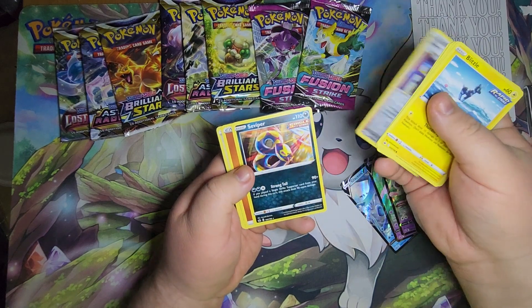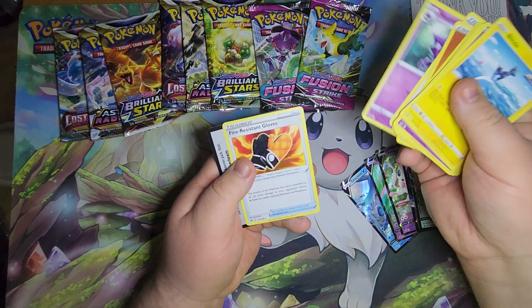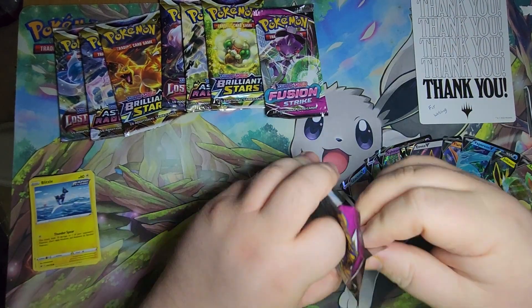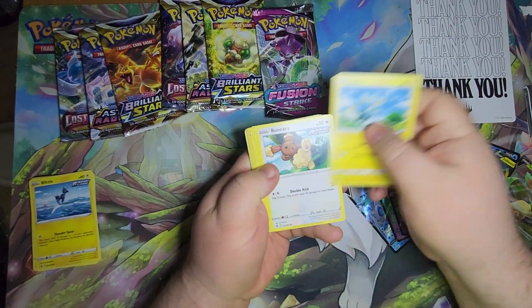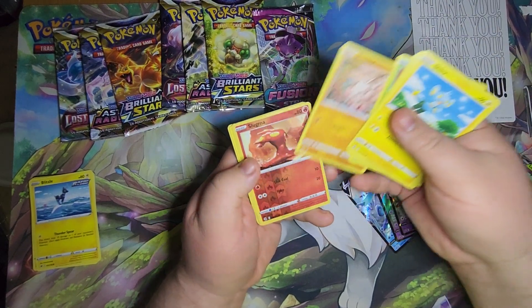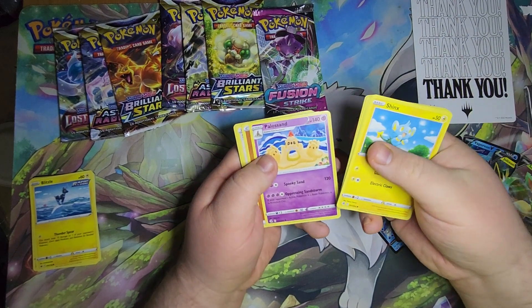Reverse Foil Avery, Rare Seviper, Fusion Stretch Bag, Reverse Foil Slugma, and a Rare Pelossal.